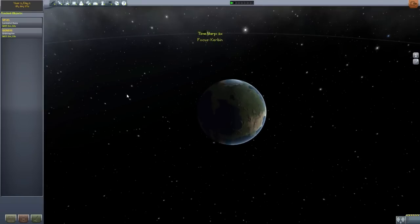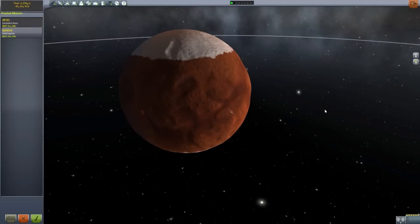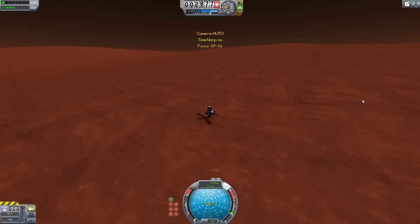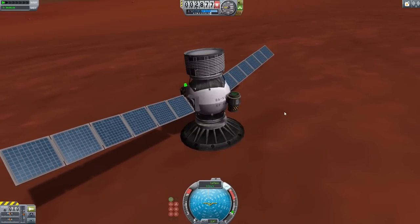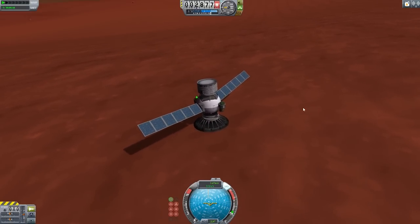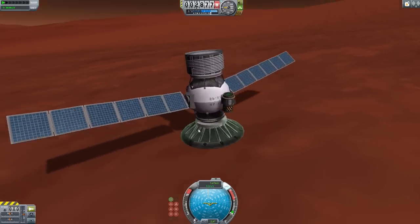If we exit and go to the tracking station, I have put two of these probes out into the solar system so we can take a look. The first is the SP-XI, sent to Duna. If we just go and control that, we have landed it on the planet with the shock absorber — it survived quite well actually. I did use Hyper Edit to get this thing there, but normally I would land it softly. I actually dropped it from like 100 meters up and it survived, which says a lot about that probe.